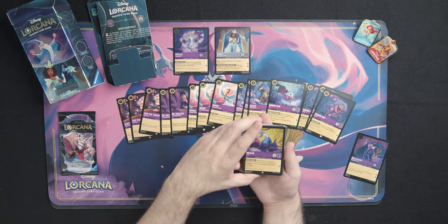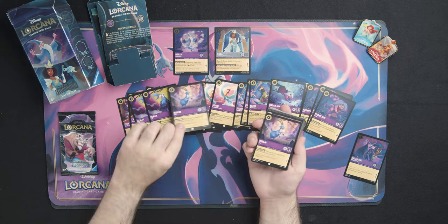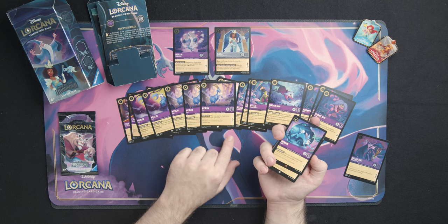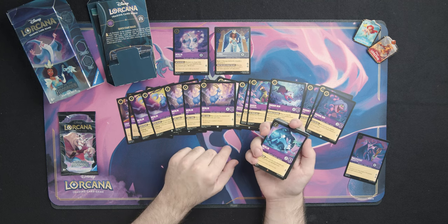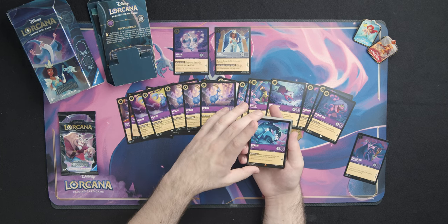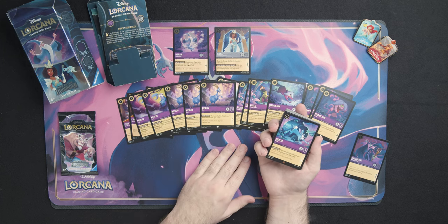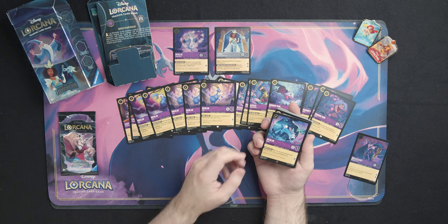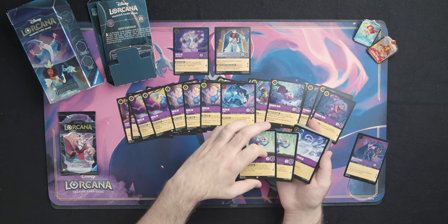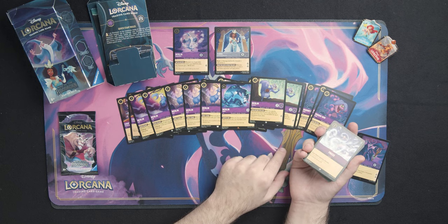Now we're getting into our Merlin cards. We've got your basic two Crab Merlins, and three of the Goerlin which is actually the better one — when you play him and when he leaves play you gain a lore, even if he gets bumped back to your hand. Next up is Rabbit Merlin — very similar theming for all the Merlin cards, when you play them and when they return they do something. This one draws a card and is a rare. Then we have two Merlin Squirrels — once again, when you play him and when he leaves play you get to do something.